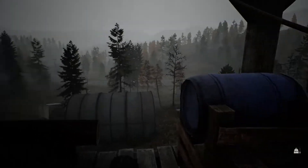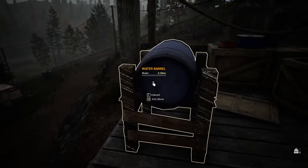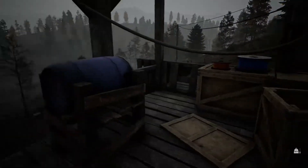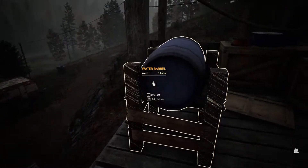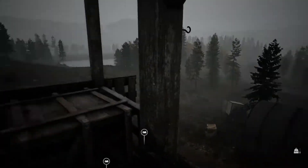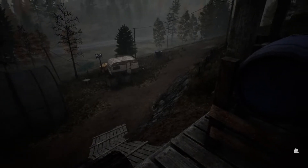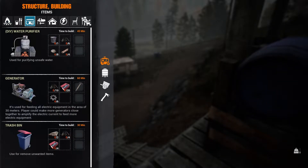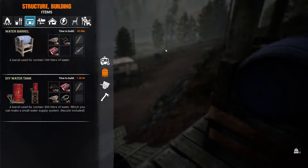Thanks to you guys helping me out — it's amazing how many things you do forget and where they are in a game after not playing it for so long. But this is your water barrel that you need to go over to the lake and fill up with water. If you press A and B it should be around about there — there's the water barrel. This is the new watering system which we'll look into a bit later on.